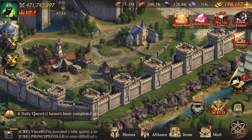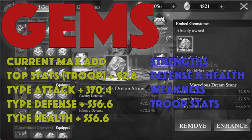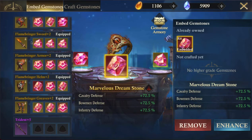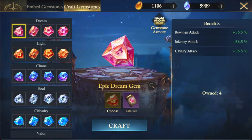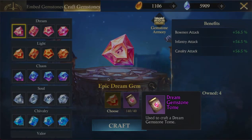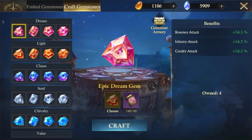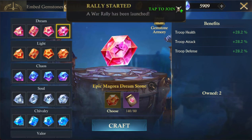Both gems and equipment can be found here in the forge. For gems, click the Gemstone Armory — it will list out all of the gems that you have applied. You can click the Craft Gemstones tab, and within this tab, if you have the previous rank gem you can use that plus some of the books — the tomes — to create your gem.